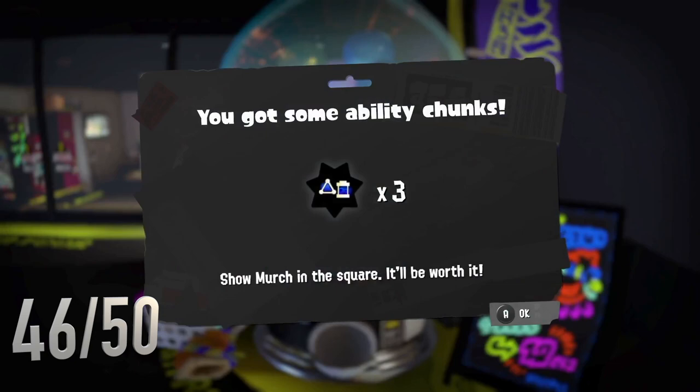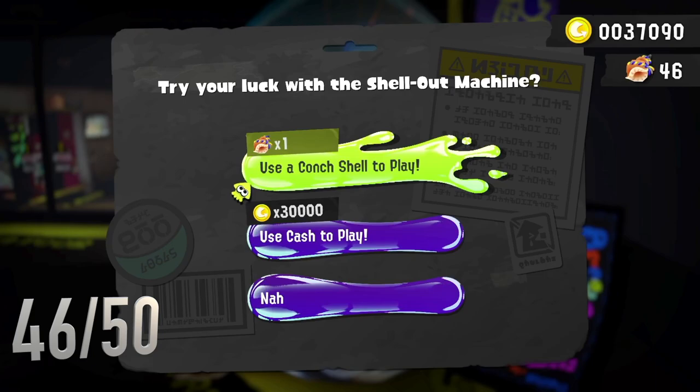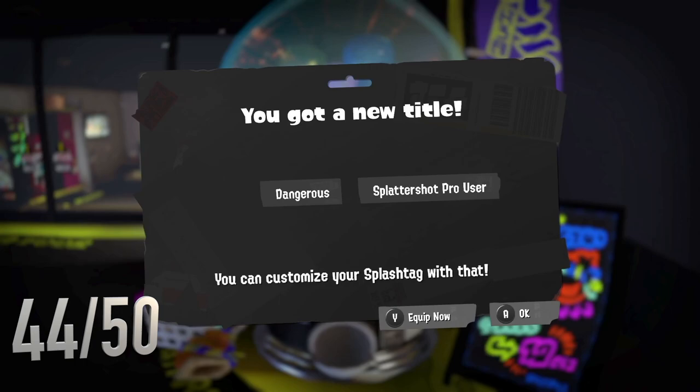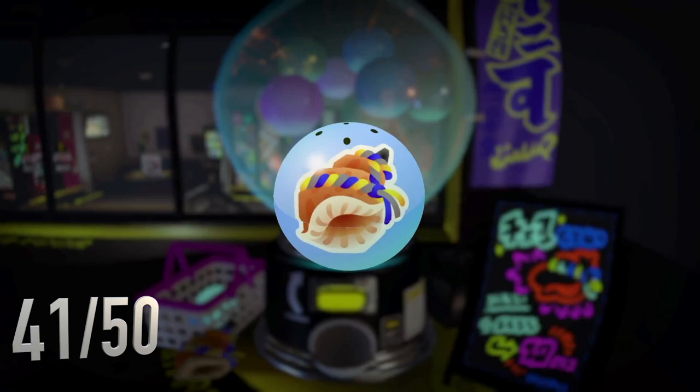Basically what we're hoping for here is a gold. More ability chunks - won't say no to those, but if we get gold that would definitely work very well for the plan, and the plan is to hopefully have way better items than we started with. Got some decorations - skateboards are always really nice to have and I really like the colors. They look like the Splatoon 2 colors. Another purple - we're getting really lucky with these purples. Dangerous Splattershot Pro user, that is really good. Another skateboard - that looks really cool, though you can't have too many in your locker at one time.